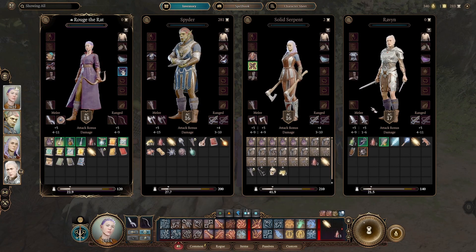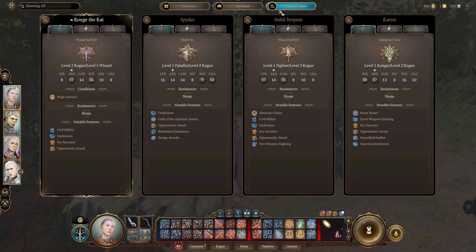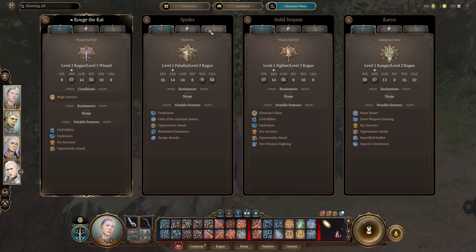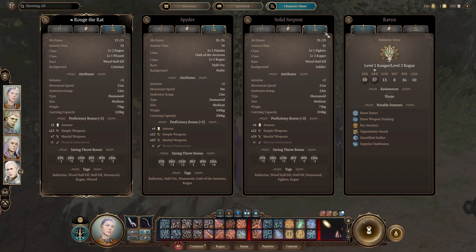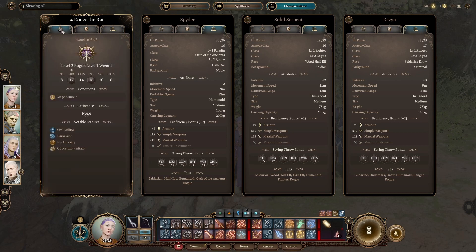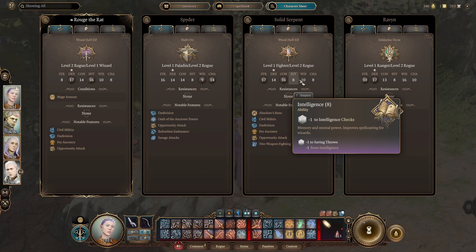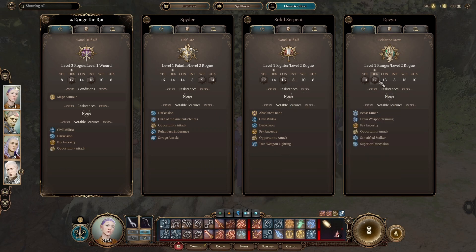I spent a couple hundred gold but I've got tons. Let me show you a fight — I can show you the owlbear fight with these folks. The person talking most is going to be Spider, because of the charisma bonus. The stat distribution is mostly intellect and dex on one side, but Spider is charisma and strength. Solid Serpent is constitution and strength, and the other is dex and wisdom.